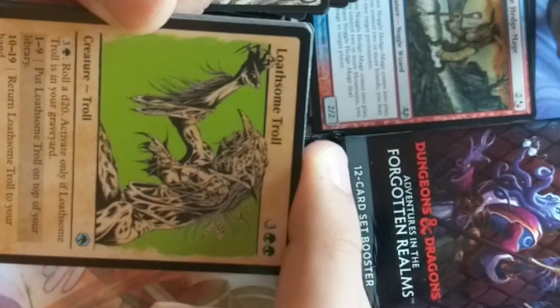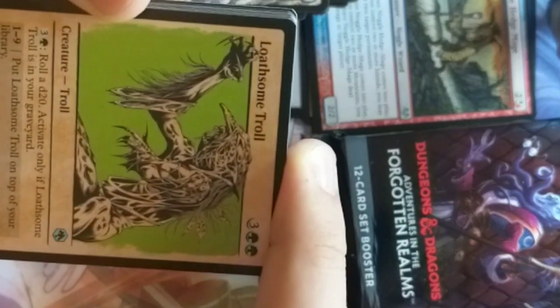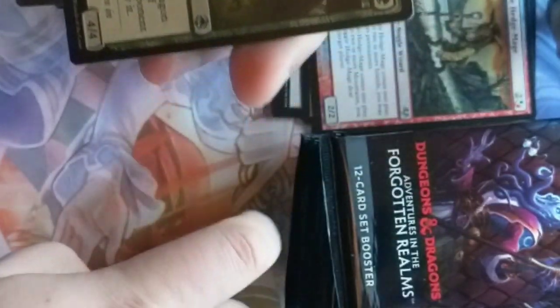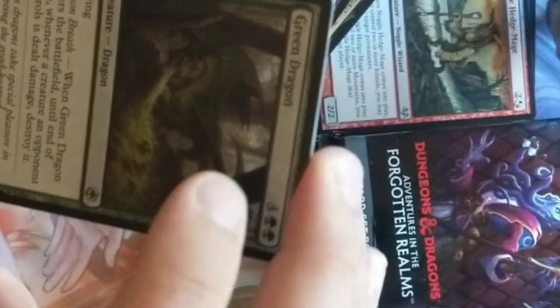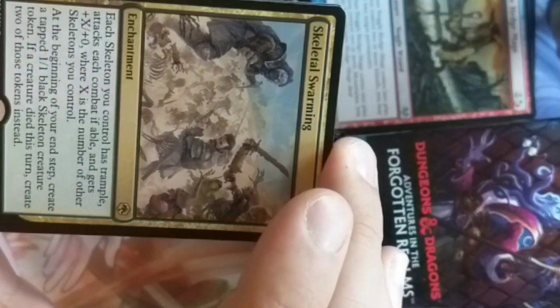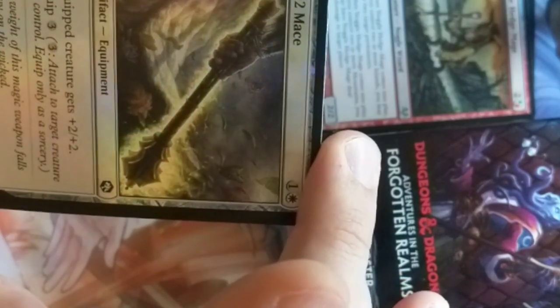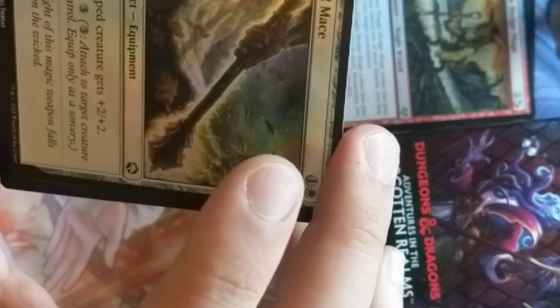Loathsome Troll — another one of these long-nosed trolls, he's obviously regenerating one of his arms, probably lost it in a battle. Dragonfire. A green dragon — they do poison breath. Chaos Channeler. Skeletal Swarming. Plus Two Mace — straight-up plus two mace artifact. There you go — plus two, plus two. Very good. That's pretty iconic for a Dungeons & Dragons card, just a standard plus mace.